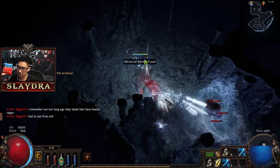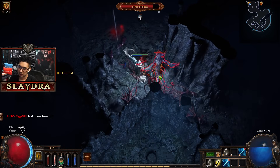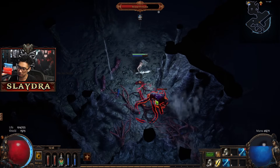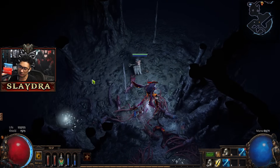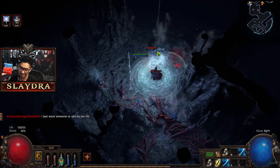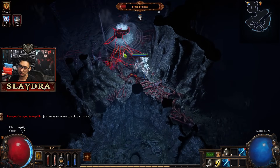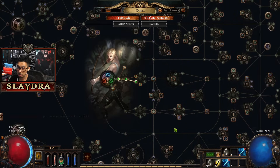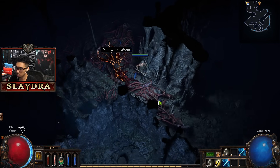We have a medium mana flask - medium is better than small. We're going to keep on attacking. There's another enemy that slows you down if you get hit by it, so move and attack - that's kind of the thing in this game, especially in the earlier stages. Later you can probably face tank a lot of this stuff, except for the bigger bosses. We just got another skill point - we're going to put in more attack speed. We just want as much attack speed as possible in the very beginning.